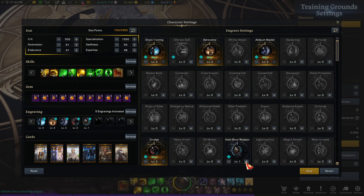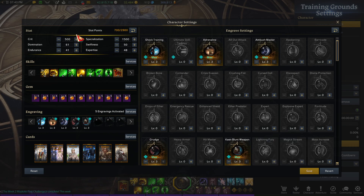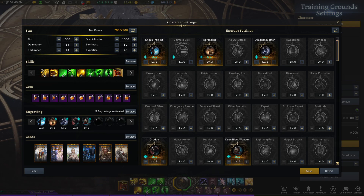Once you start getting relic sets and relic engravings, your fifth engraving — if you get your crit rate up to 60% — you're going to run Keen Blunt Weapon. Your relic armor pieces are going to be the Entropy set because you're a back attacker. From the Entropy set and being a back attacker at level 1, you're currently only at a 48% crit chance. At level 2 you'll be at 51%.